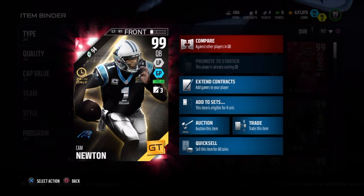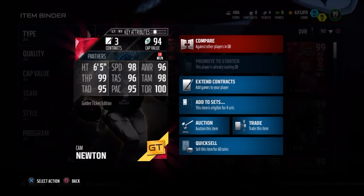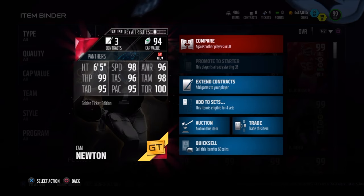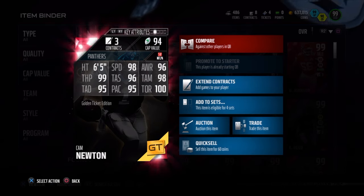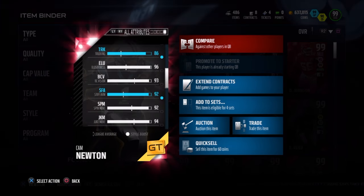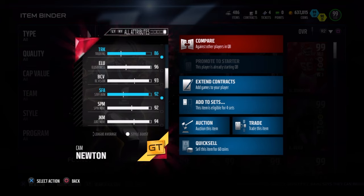Golden ticket Cam, 99 overall, dual style, long pass and ground and pound style. 6 foot 5, 98 speed, 96 awareness, 98 throw mid, 100 throw on the run, 95 play action, 96 throw short, 99 throw power, and 95 deep throw. In the open field, very dangerous — amazing stats all around.